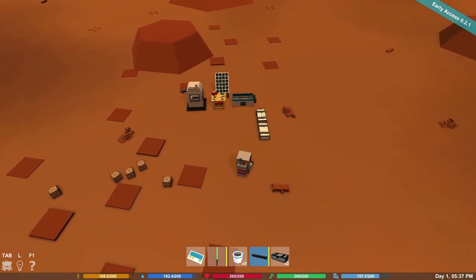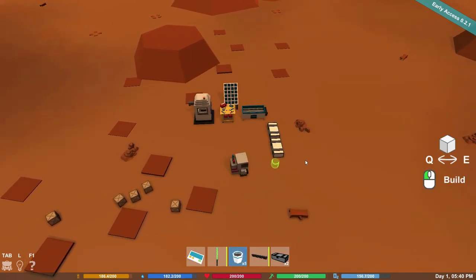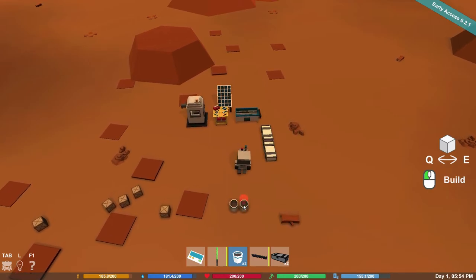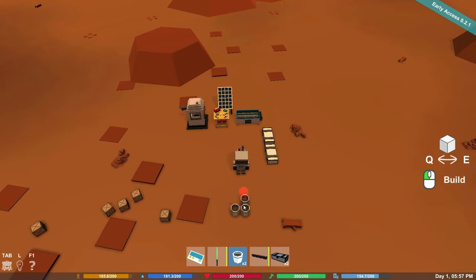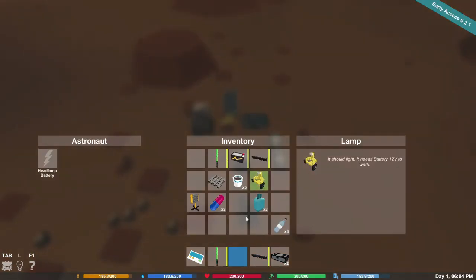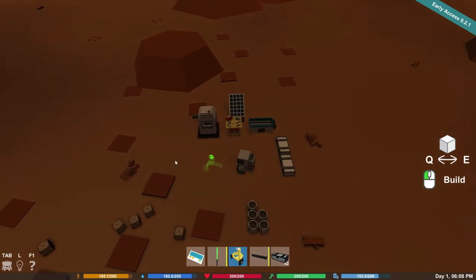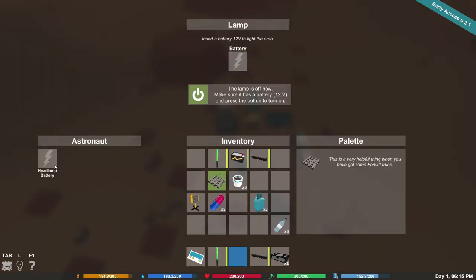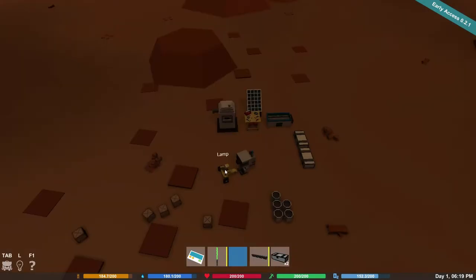Where should I put the farm? I heard a sound — I think there are actually bad guys in this game. So that is a thing. Let's get these plant pots as close together as we can. Okay, it's getting dark outside — where's that lamp? Let's put a lamp down. Oh, can I pick this up? Is there any way to retrieve it?